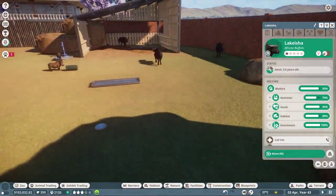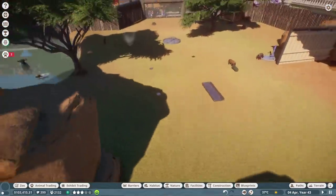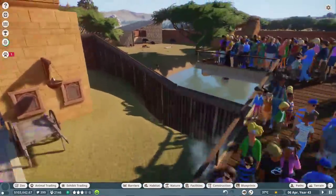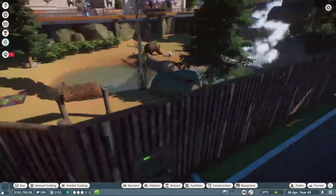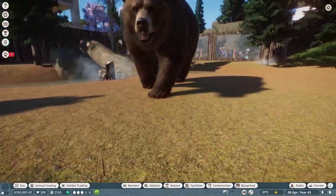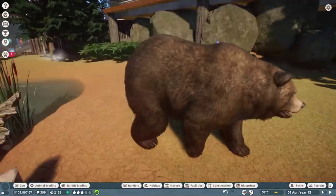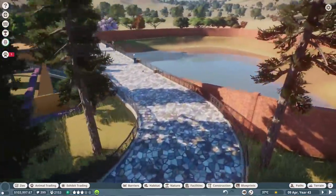All the other water buffaloes are happy, and at least our overall happiness in the park has gotten better. Are those bears in the thumbnail actually from gameplay? Yeah - you can see how pretty they are. You have to go in 4K to get a picture like that though. Those are brown bears, these are grizzlies.